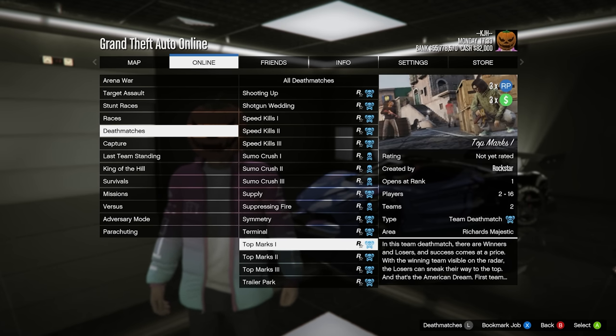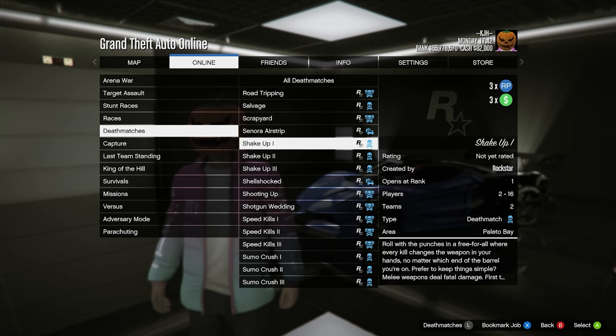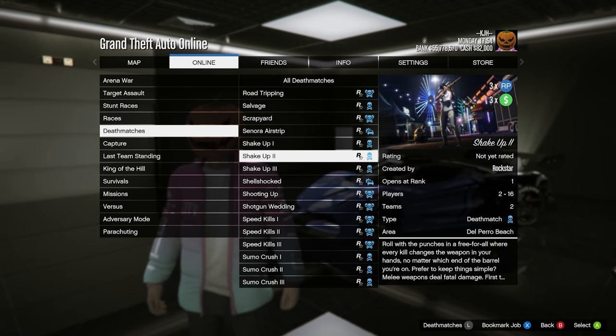Next up is Top Marks — three times RP, three times money. In this team deathmatch, there are winners and losers and success comes at a price. The winning team is visible on the radar, and the losers can sneak their way to the top. This one actually sounds like a lot of fun as well. So we have three options — let's go ahead and start with Shake Up 2 at Del Perro Beach.